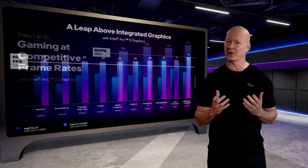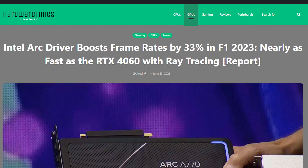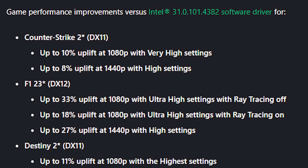This is the second improvement to Arc GPUs within a single month. The previous update — Beta driver 4382 — brought a performance boost of up to 33% in titles like F1 2023, and a 10% uplift in Counter-Strike 2 and Destiny 2.